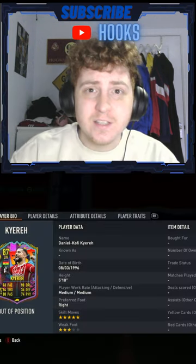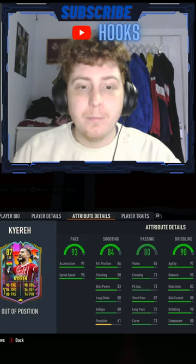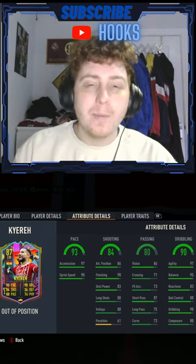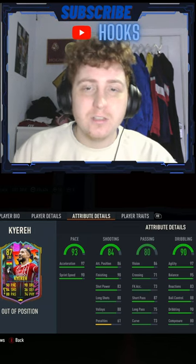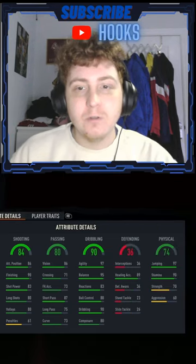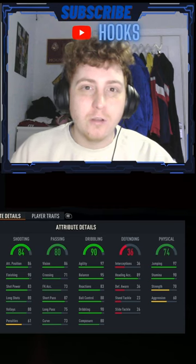He has 5-star skills and 3-star weak foot. These are his in-game stats: he's got 93 pace with a good pace split, some bad shooting really at 84, only 80 passing, 90 dribbling with some really high agility and balance. He's also got some really good heading accuracy as well as jumping and stamina, but not much strength or aggression.